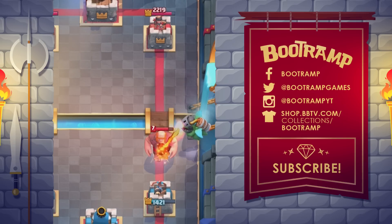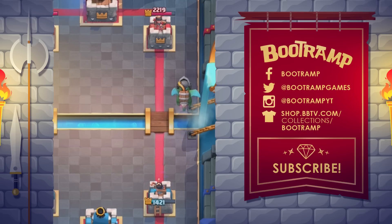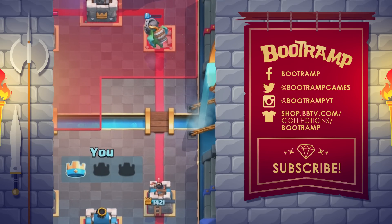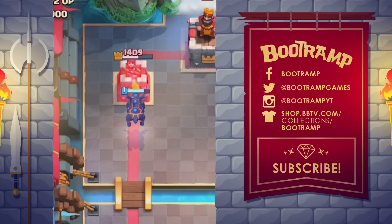Number 10: the legendary Inferno Dragon. It's unlocked from Pekka's Playhouse arena 4. It is a single-target, short-range flying troop with moderate hit points and various damage stages. An Inferno Dragon costs four elixir to deploy. Its damage increases over time as it remains focused on a single target, similar to the Inferno Tower.